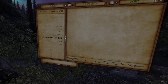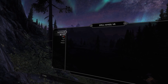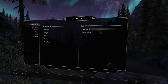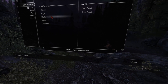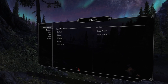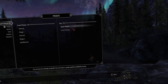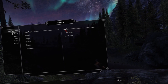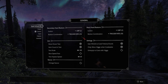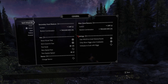Let's have a look at the settings. First of all, in the presets section you can load a preset defined for the typical usage of a Mage, Warrior, Rogue, or Spellsword. You can also save and load your own preset if you have the FIS mod installed. Here you can select the different buttons or button combinations you want to use.